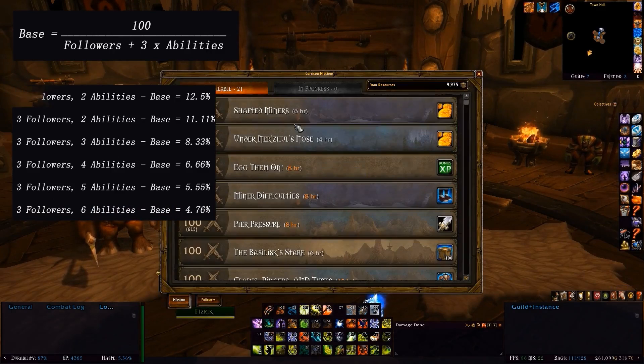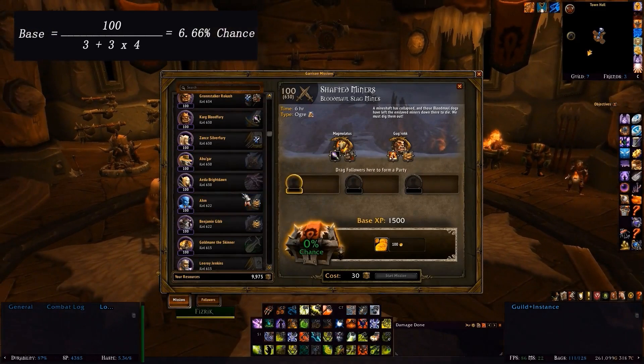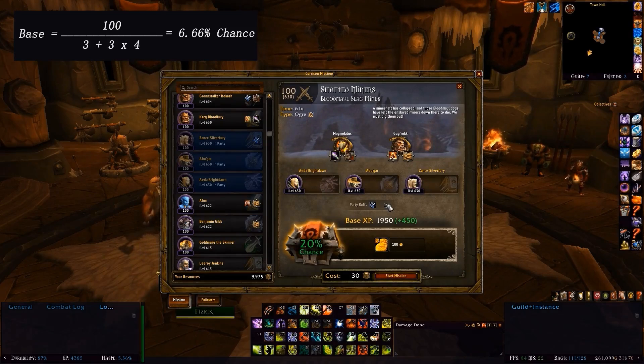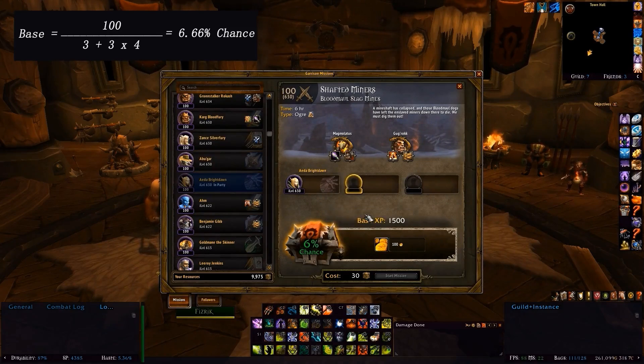For example, take this mission right here, Shafted Miners, where there are 4 abilities and 3 follower slots. If we put a follower in who doesn't actually counter it, you'll notice there's a 6% base chance. Putting in a second brings it up to 13, and a third goes up to 20. This means each follower has a base chance of 6.66%, exactly what was calculated using that equation. The reason it shows as 6% instead of 6.66% or 7% is because Blizzard uses a floor function — numbers are always rounded down.